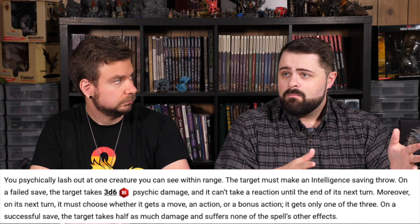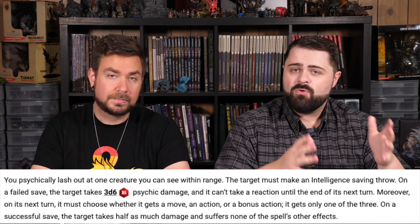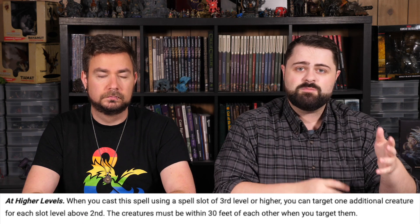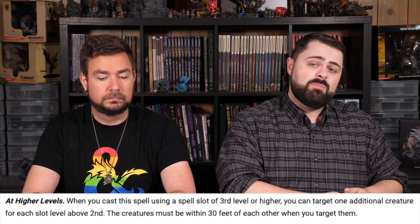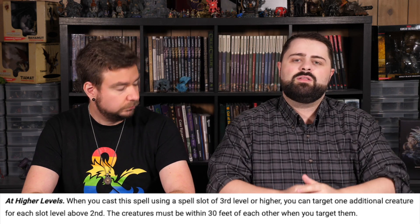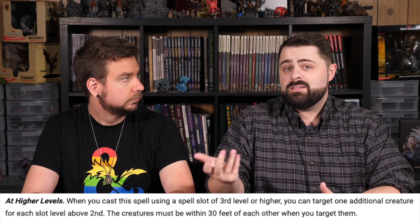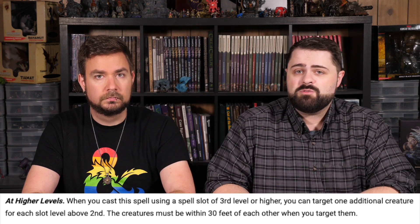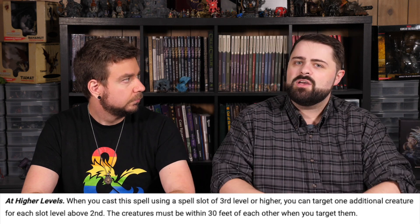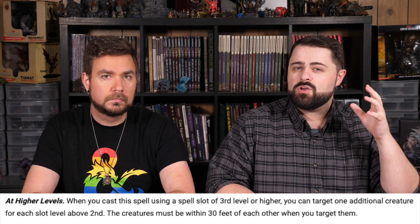It's only a second level spell, but when you upcast it, for every level you upcast it, you get to target an additional creature. So when Tasha's Mind Whip becomes a third level spell, you get two targets — doubling the number you can hit. At fourth level, you get four targets. While the damage doesn't increase, the expansion of the control effect can be really, really potent in shutting down a whole encounter on its own.